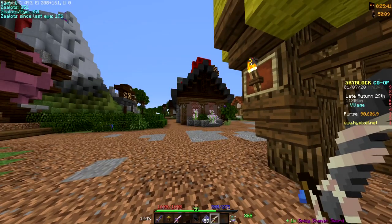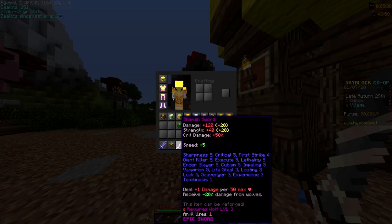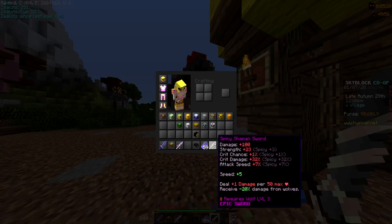So I'm back and I'm an idiot. I forgot that I already had a shaman sword that's already reforged in my ender chest. I'm so dumb — I bought this one and it's not even reforged, so now I got to reforge this. I'm probably gonna go sell this on the auction house. Yeah, let's get back to the video.